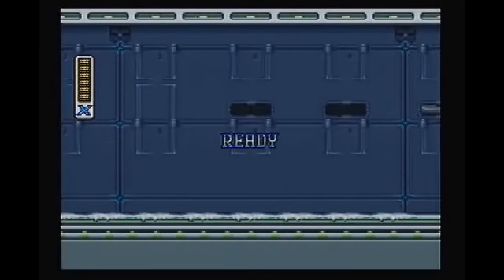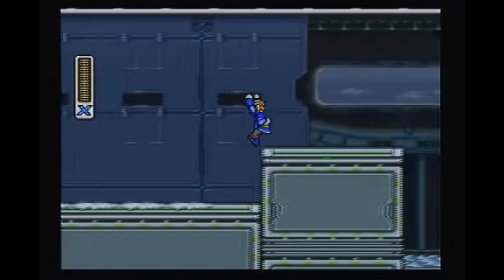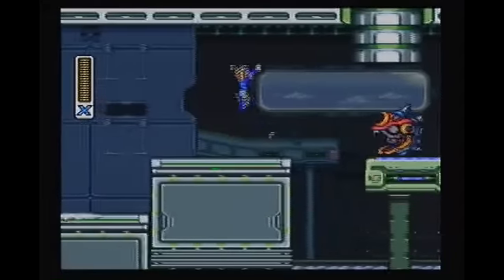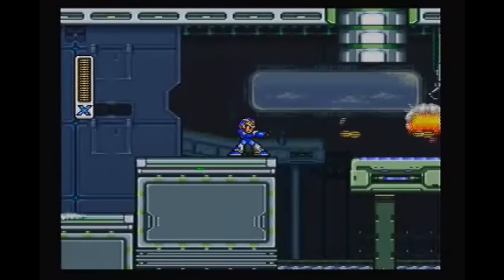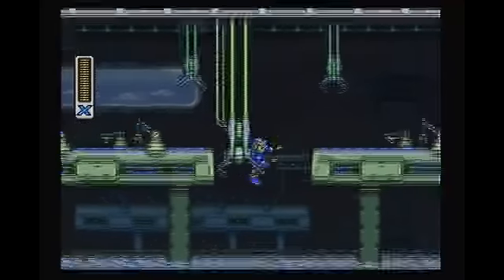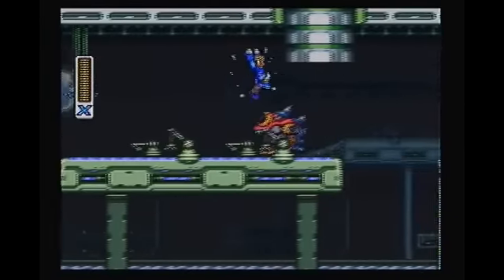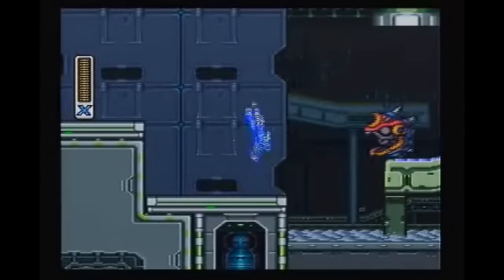Onward, and again with the teleporting in. Okay, this is interesting. Looks like a factory area — music certainly fits. Wait a minute, that's not right. Okay, that's cool. I'm not entirely sure which level had this effect, but I'm pretty sure this is supposed to be flat-out lava down here. The fact that it's cooled over indicates that something I did in another level had an impact here, which is pretty cool. You don't see that too often, even in Mega Man games.